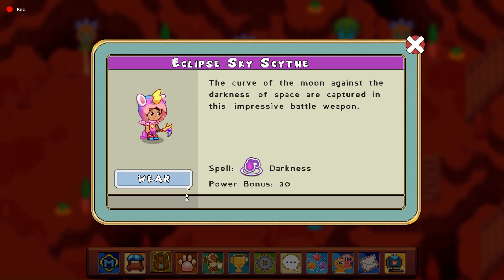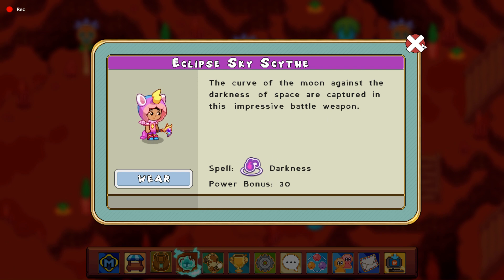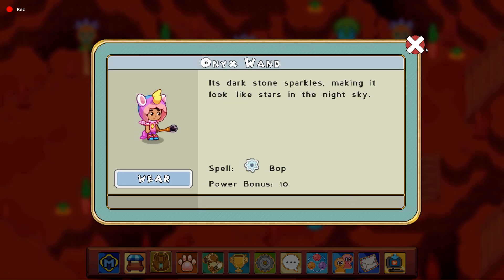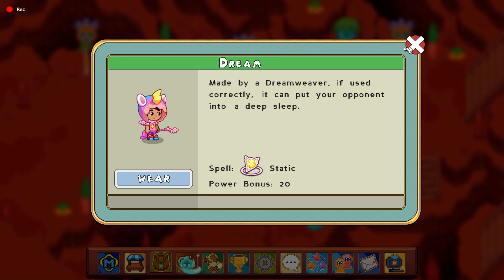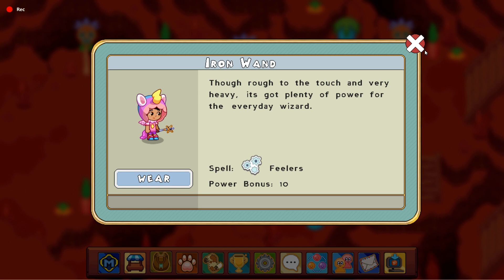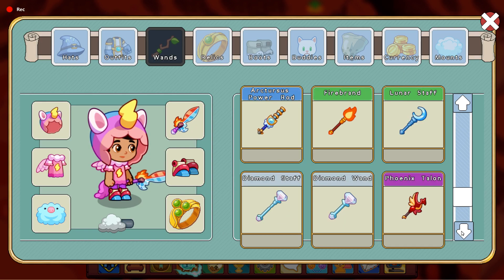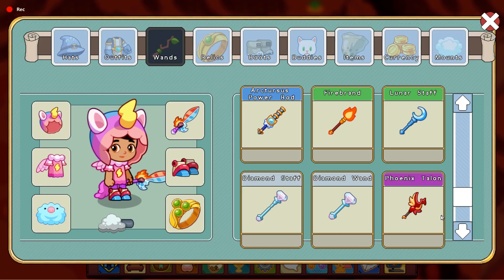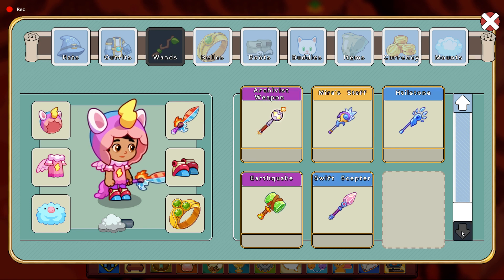The Eclipsis Scythe casts Darkness, which is an area effect shadow spell. The Onyx one can cast Bop, just like the Onyx Staff. The Static Iron Wand can cast Feelers, which is a multiple-hit spell. The Luna Staff can cast a spell called Swipe. And there's the Phoenix Talon as well.